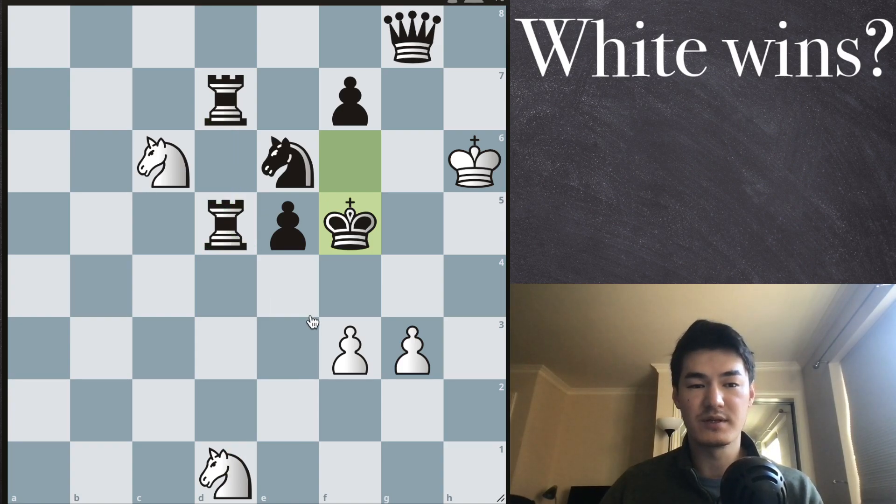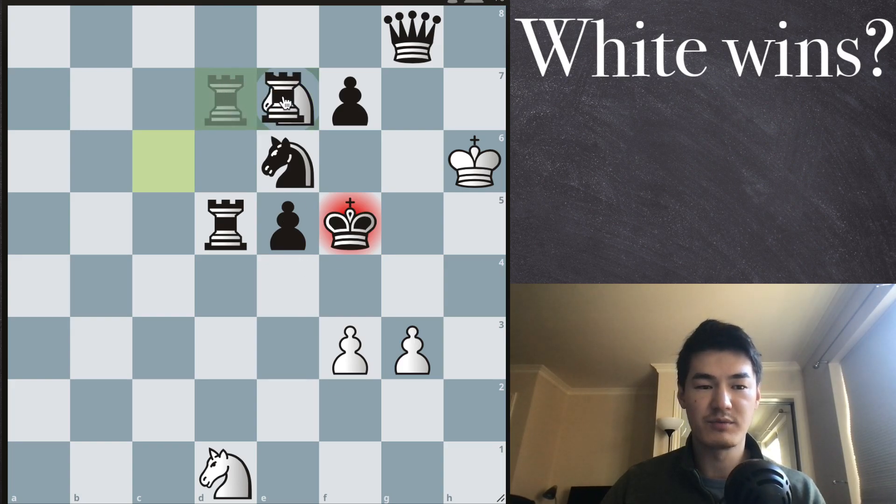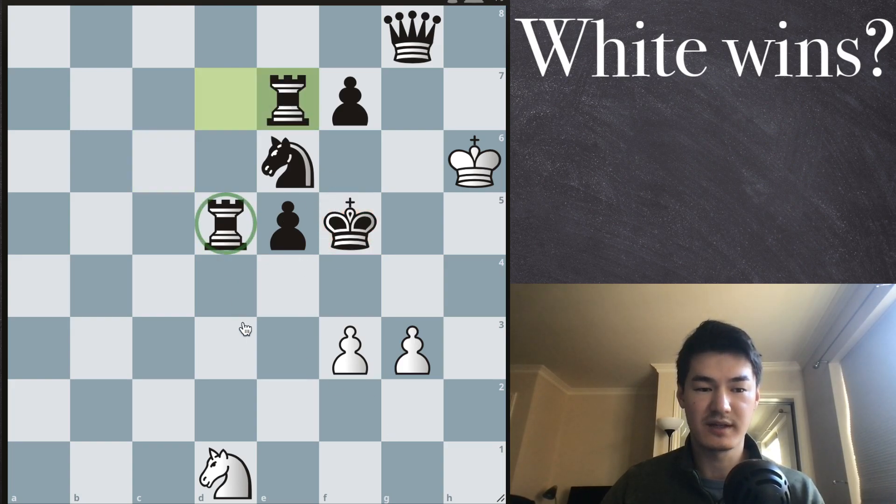because the opponent's rook protects it. So what we are going to be doing is a deflection — we are going to be removing this rook from protecting that square, and now we can bring our knight to e3.